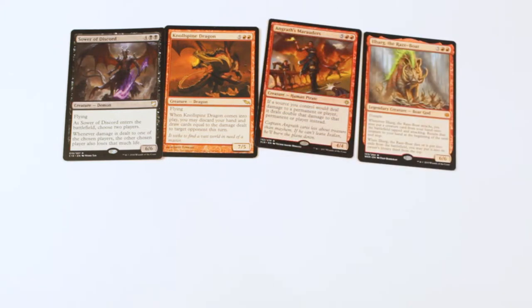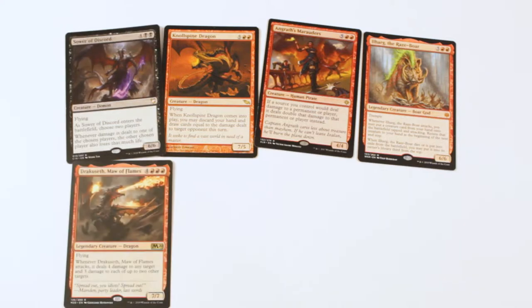Next up is Ilharg the Raze-Boar, the red god from War of the Spark that lets you sneak attack a creature out when he attacks. It's a really interesting way to get some of the big beefy creatures that would probably sit in your hand — a nice way to cheat them out. He also works very well with Chainer's ability to grant haste. Next we have Drakuseth, who's just a big giant flyer. The biggest downside is that he doesn't have haste, but luckily Chainer grants haste because he has a gigantic on-attack trigger that you really want to take advantage of.